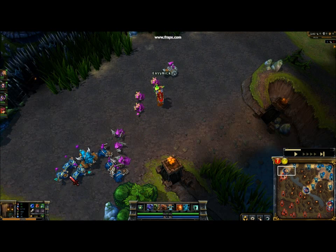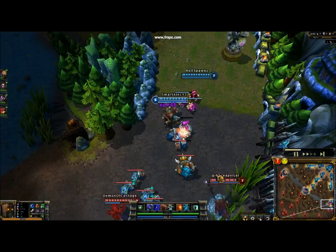Another thing in top lane — be very careful because a lot of bruisers do have CC. So when a fight breaks out, you might not be able to walk away, but you probably will because you have a lot of health. Moving on to the teamfights.